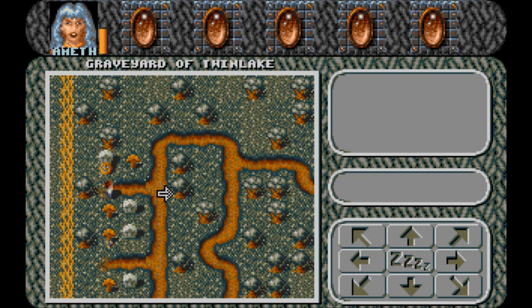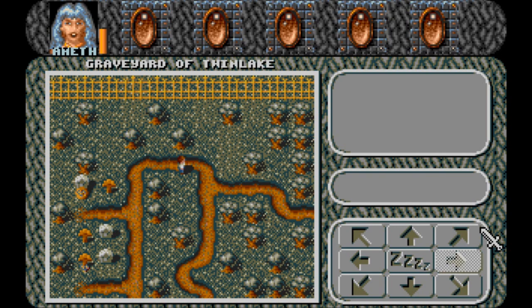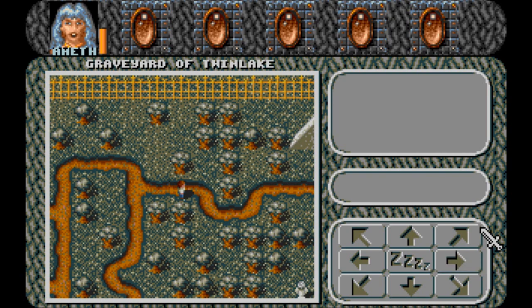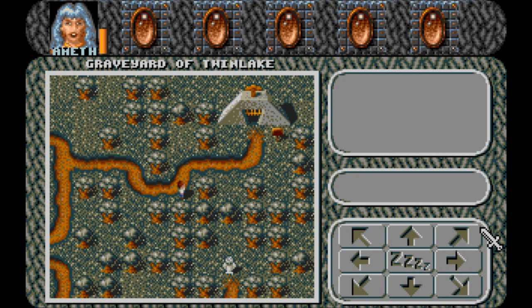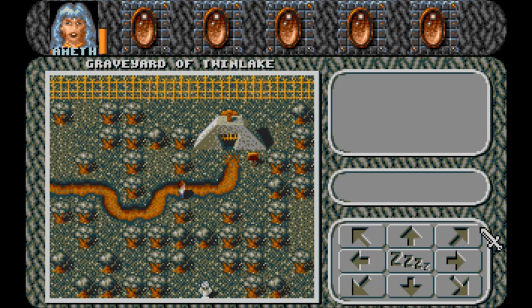Graveyard of Twin Lake — and we are here. We can move like this, or we can click the arrows, or I can use the numpad. Sometimes I press the numpad and nothing happens. I prefer to move around. 'You feel it's getting colder — the mist is getting thicker and an eerie wailing sound reaches you through the frosty air.' This is primarily mouse driven, but the way the mouse works is different from games nowadays. You use left mouse and right mouse for different things.